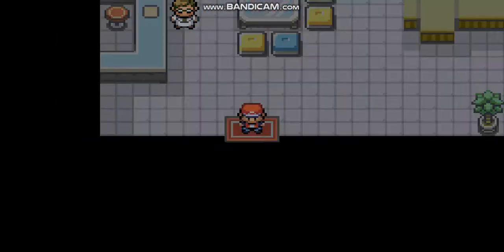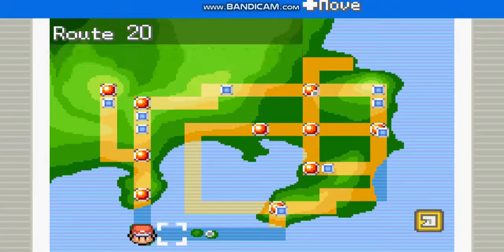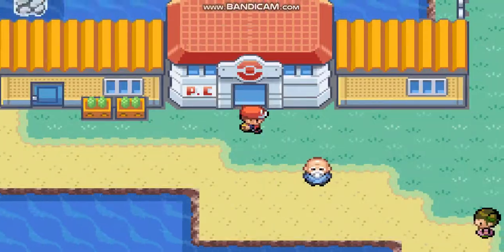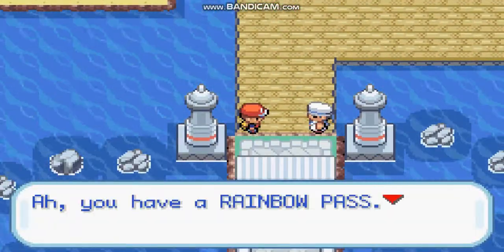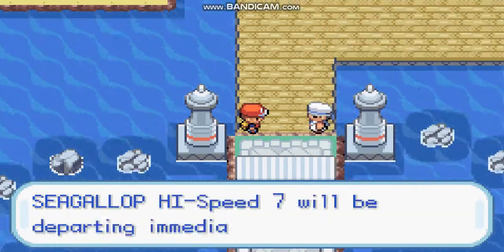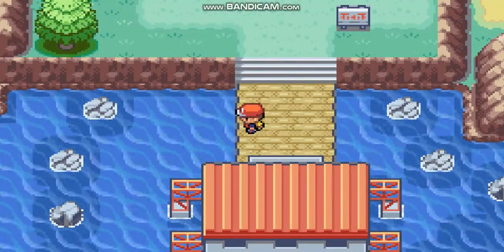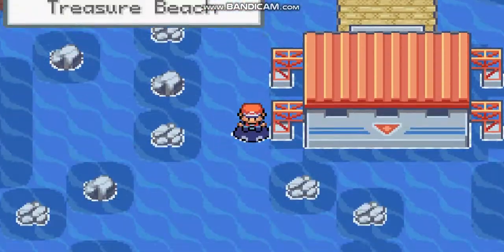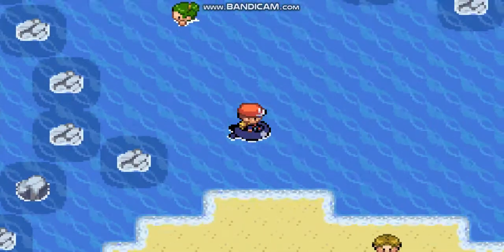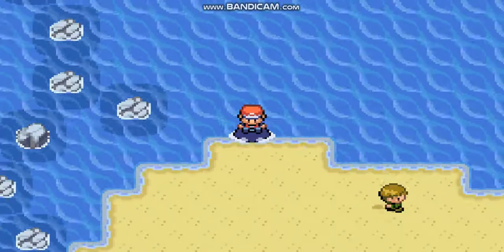Now for some places where few people think they're unreachable. Let's fly first to One Island. From there let's go towards the sea. The place we are finding is Treasure Beach — many people don't know where it is. From here, use Surf and then slowly surf down. You can see it's right here. But to your surprise, there is nothing at Treasure Beach.